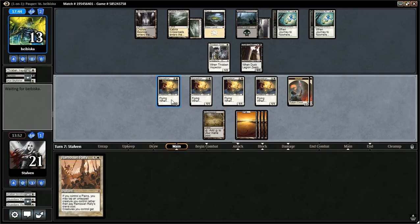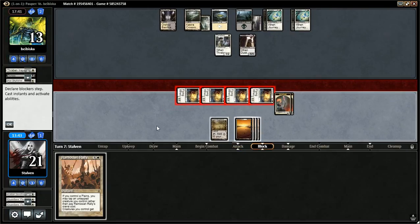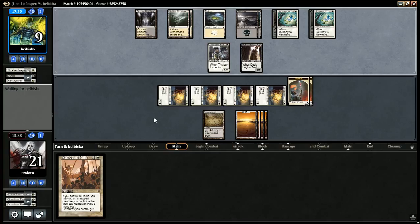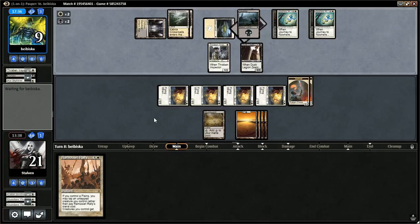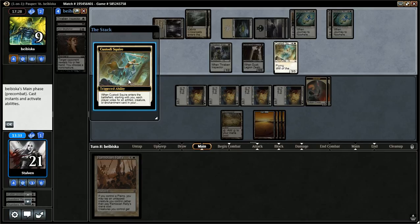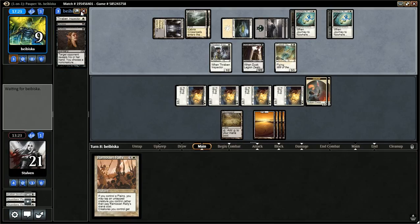There's a Crossroads — he goes up to 13, doesn't attack. Rally the Peasants — that's actually really good for me, protects me against Shrivel. Let's go to combat. Do I attack in with my soldiers? Probably not — no, I'm not going to attack in with those. I will if it means lethal. Next turn I can kill him, but it really depends on what he plays. Five mana — this guy. He voted for Coerce Sky Fisher, so I have to vote for it as well or he'll get two cards. He gets the Sky Fisher back.